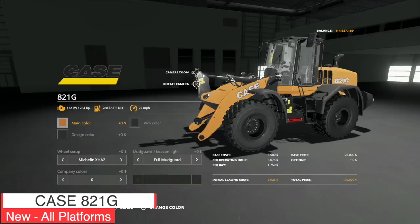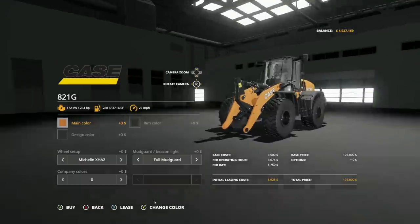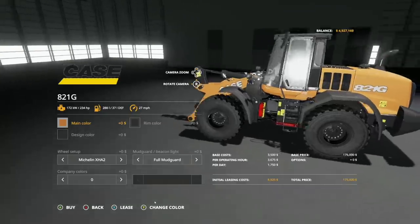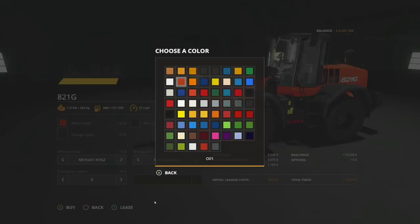Here's a mod that since it went into testing everybody's been freaking out about — at least most of us here in the American community. We've got the Case 821G, baby, and it comes with a shovel as well. That's so cool. What makes this unique? Your main color, your rim color, and your design color — there's so many of them. You've got a couple different yellows, blacks, blue, orange, green, white.